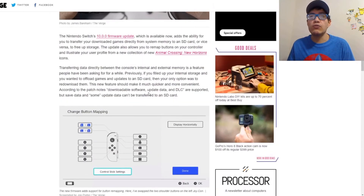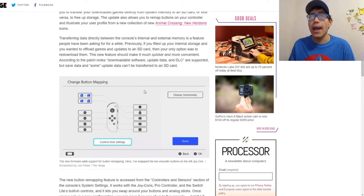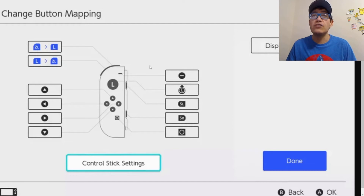Button remapping is actually very nice on the Nintendo Switch. It's not a new concept for consoles, but it is great to have it here. You can remap any button on standard controllers — the Joy-Cons and the Pro Controller. You can see from the image that you can change pretty much every button, and you can even change the display orientation of the controller, which is especially nice when two players are using individual Joy-Cons.